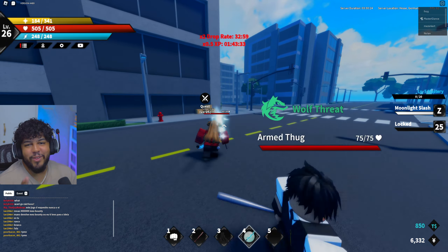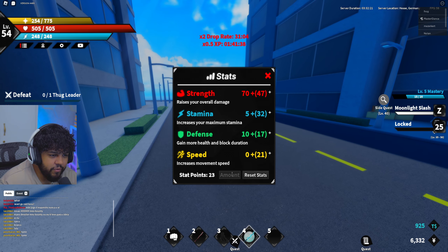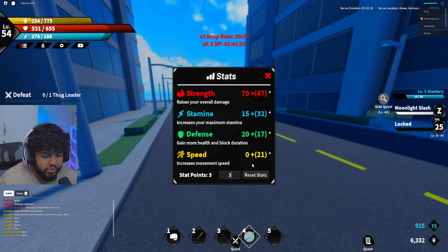Let me do the level 25 quest first. Look, there's a bunch of rubble — maybe now you're able to destroy buildings. Help take down the thug leader — I guess this is the thug boss. Let me put 30 and then 7 additional points into strength, and then 10 and 10 for stamina and defense, and some into movement speed. Moonlight blade, do your thing — did I one-shot him? I did! Easy.